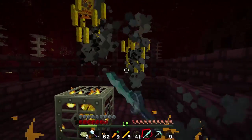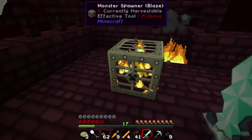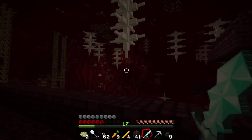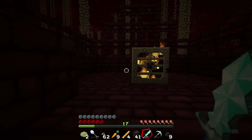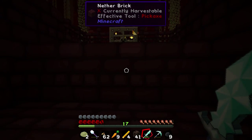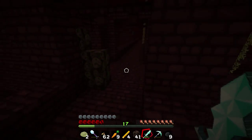Die blazes, die! We got one, and let's kill that guy too - we got one extra blaze rod, so that means we have as many as we need. But as I was saying, I want to get a couple extras so we don't have to come back here, and I did write down the coordinates of our nether portal so we won't be getting lost in the nether.